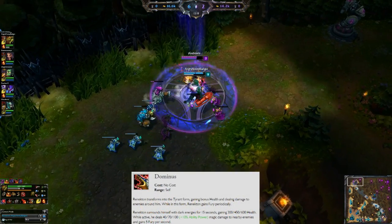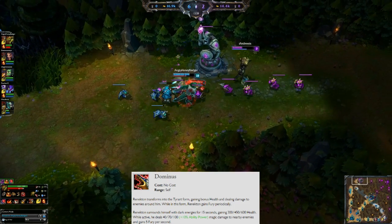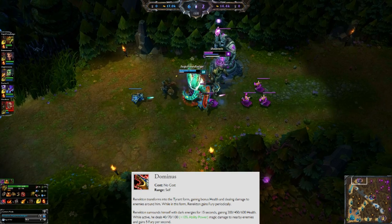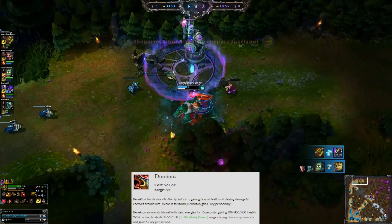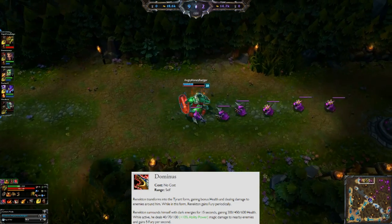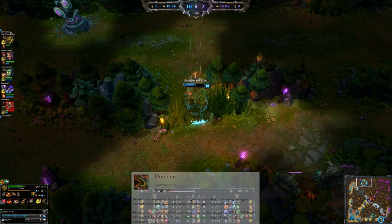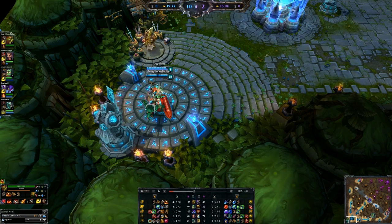Your ultimate, which you put a point in at level 6, is Dominus. Renekton gets a super buff — kind of like Nasus — and you gain health while dealing damage around you in an area, plus I believe 10% ability power scaling on magic damage. Your ability max order is Q first, E second, W third, and your ultimate at levels 6, 11, and 16.